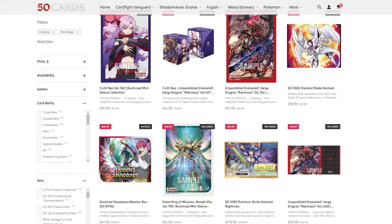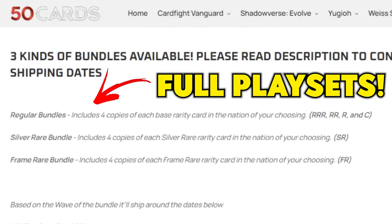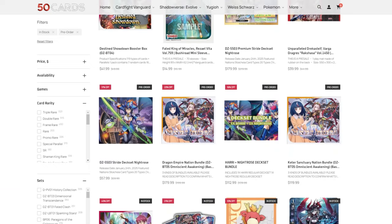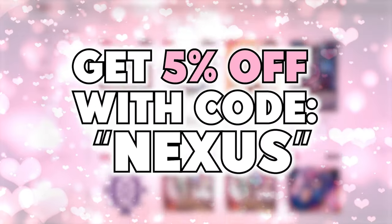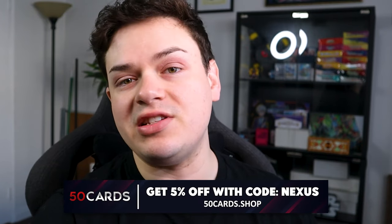You guys already know how much I talk about 50 Cards. It's the best place to pick up singles, your playset bundles, sleeves, deck boxes, playmats, anything you need for Cardfight Vanguard. 50 Cards has it for you, and you can get an additional 5% off when you use code NEXUS. Thank you to everyone who's been using the code to support the channel — it really means a lot. Thank you to 50 Cards for the amazing opportunity, and without further ado let's just jump right into the deck profile.